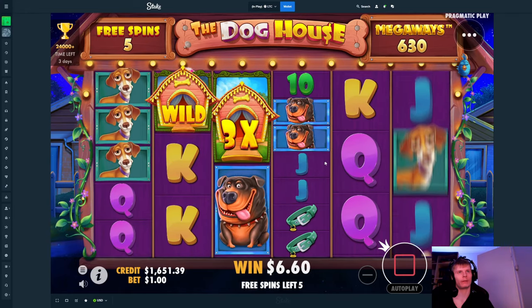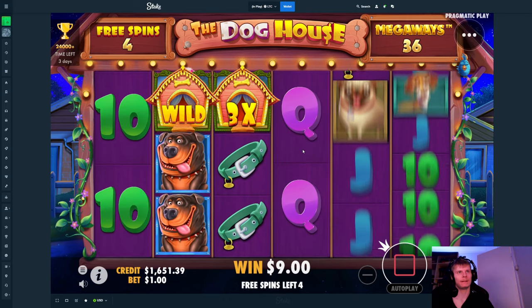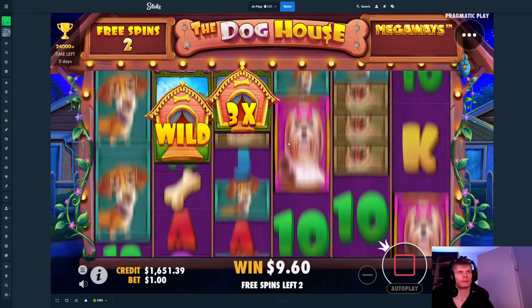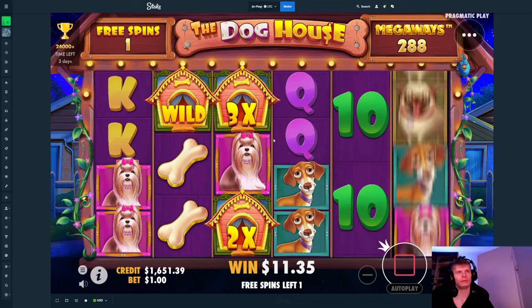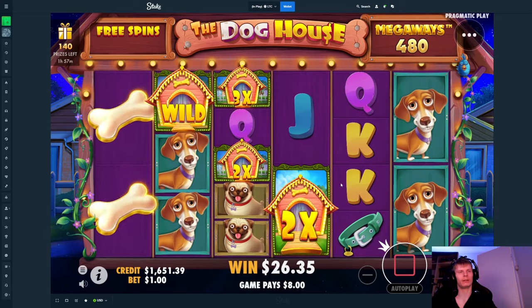If we get some more like on the fourth reel, just a multi right here — any multi with a 3x would make it decent, make it good. Actually I want to do the $1,000 buy on the Dog Mansion because it has some higher RTP and maybe it pays more.